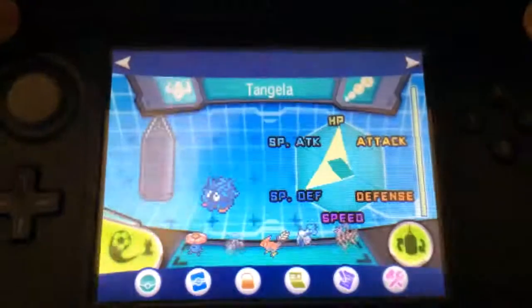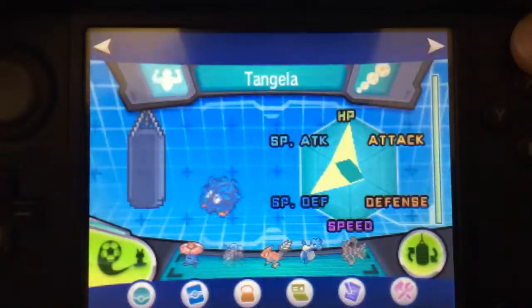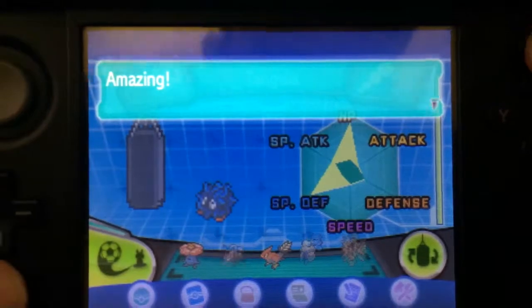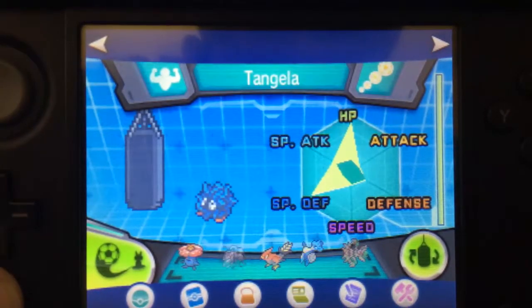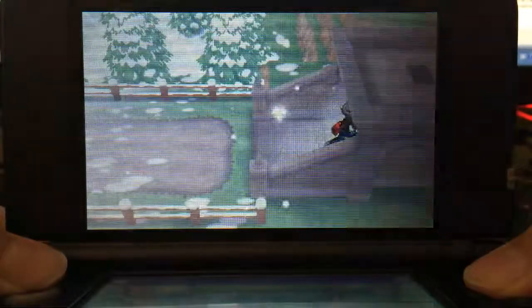And there we have it — my Tangela has been fully trained. You can see the muscle animation on screen, showing the Pokemon has been fully EV trained. Other horde locations for Attack stat boosts include Weepinbell, which can be found to the right of Snowbelle City.